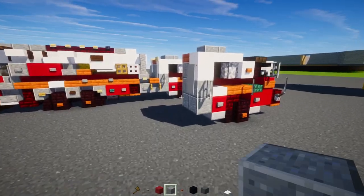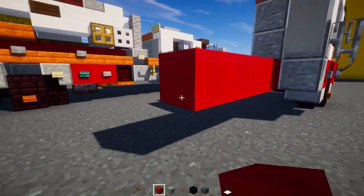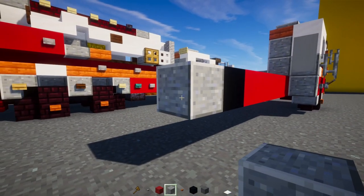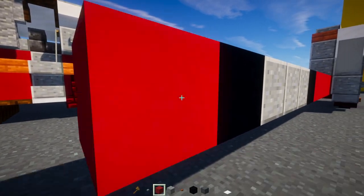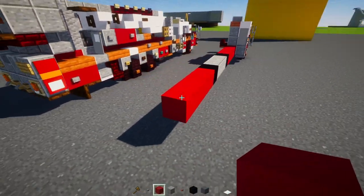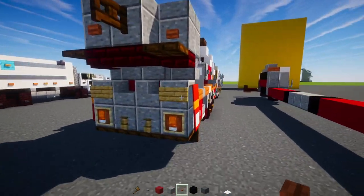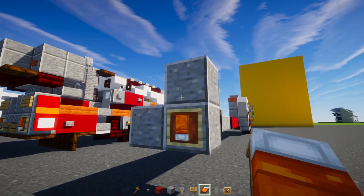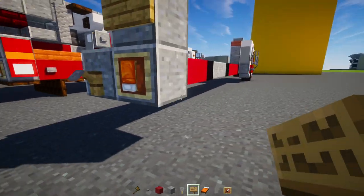Next we'll add red concrete going back — five blocks long — then black concrete, a polished andesite block three blocks long, black concrete, and red concrete four blocks long. In the back we'll add polished andesite and make an L-shape. In this back corner we'll add an item frame with an orange bed, upside-down above it an oak sign, and a tripwire hook next to that.